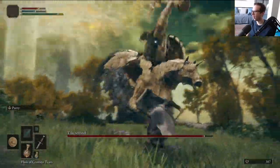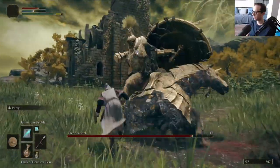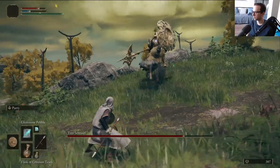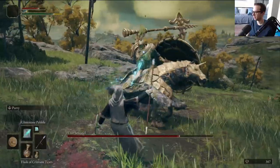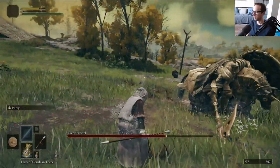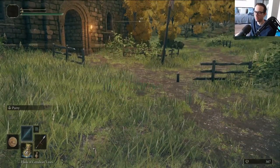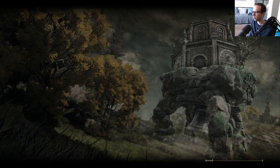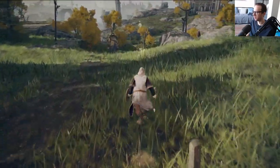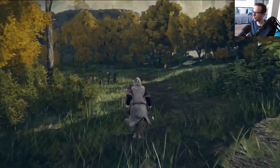I swear this guy was put here to say, 'Oh yeah, playing a sorcerer? You think you're OP? Think again.' I think you still can do this if you bait out the attacks. If I hadn't wasted like four glintstone pebbles early on... That's an interesting hitbox. He's definitely doable, but just looking at how much damage I dealt — probably not. We'll come back in just a bit. I swear this guy was put there to mess with mage characters. People who pick sorcerers on their first playthrough — they're always like 'I got this.' He says, 'You don't got this.'